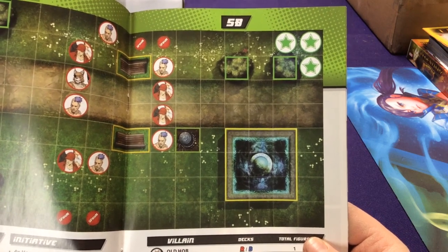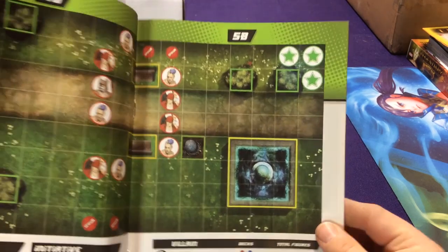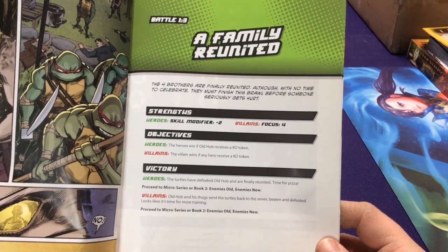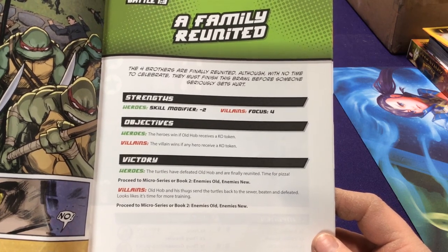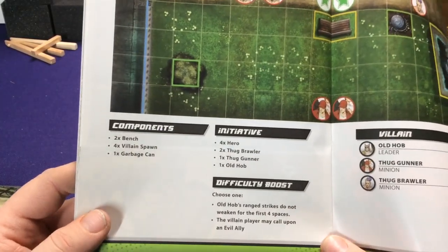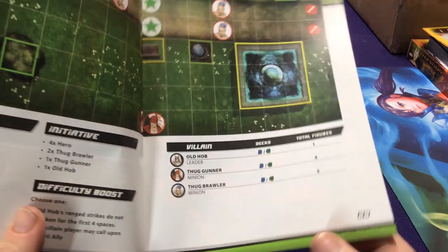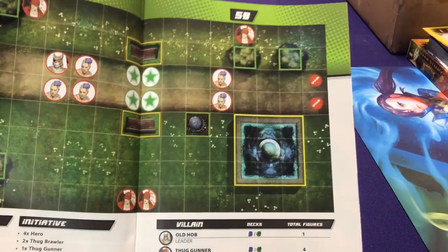Additionally if you're playing AI cooperative mode, randomly shuffle all the AIs together. If you're just using the map, let everyone pick their own characters. We have 1-3 'A Family Reunited.' Victory: proceed to the micro-series or book two, Old Enemies New Enemies. You can go do the little micro-series or go right to Old Enemies. This is where the game kind of bounces around and gives you different options — instead of just playing missions 1, 2, 3, 4 in order, it gives you some leeway.